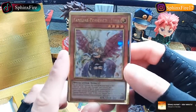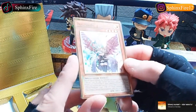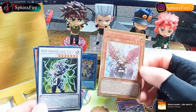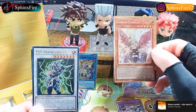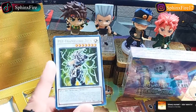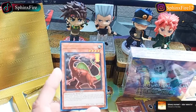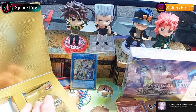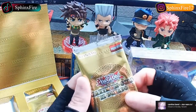Are there any good Light attribute monsters nowadays that people use other than Herald of Ultimateness? Can't think of anything you'd want to use that card against because everyone primarily uses Dark attribute monsters nowadays. Then we got Giant Rex. We're doing pretty good - I pulled Access Code Talker on the second pack. Let's see if I can get the Golden Lord though - I've been simping over the Golden Lord, I want that card. Let me know if you want the music a little bit higher.